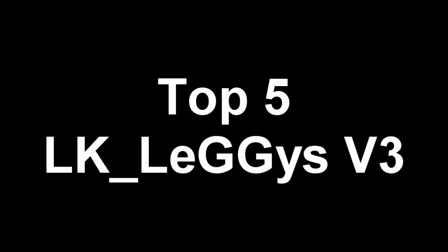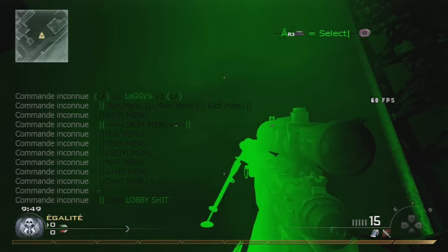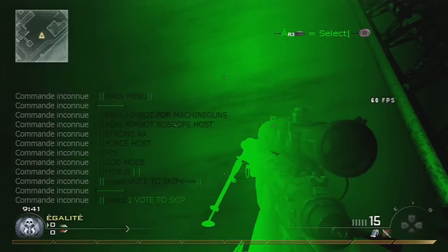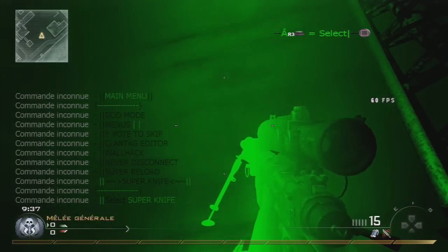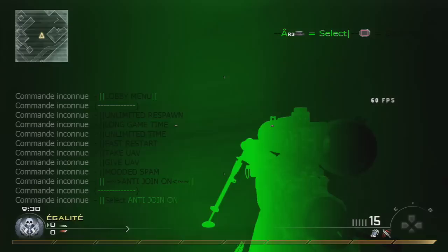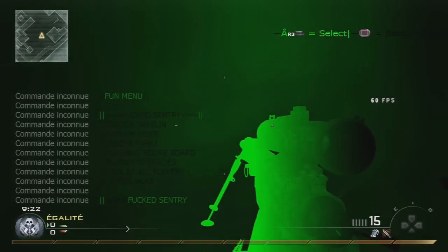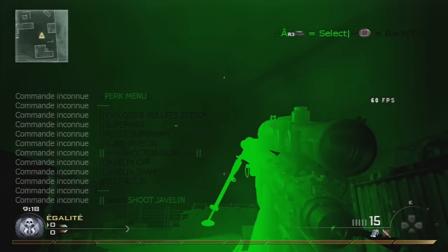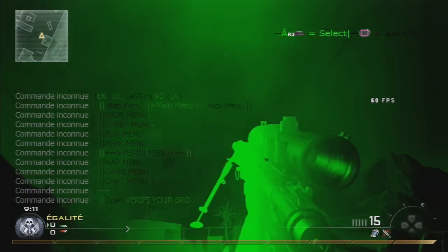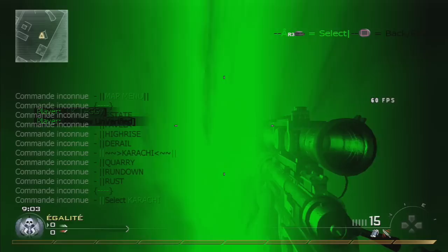So now at number 5 we have the LK Liggy's V3 — I hope I pronounced your name correctly. The menu is pretty stable, it's not lagging at all. I had no problem with it, LK — your functions work perfectly and it's a big menu seriously, so if you guys like a big menu with a lot of functions I think this menu is very good for you. The design, the color, the background — seriously it's perfect. To open, click D-pad up; to back out, click square; to select something, click R3. For the kick menu or ban menu, go to the main menu and click D-pad left for the ban menu and D-pad right for the kick menu.